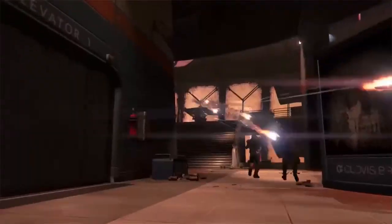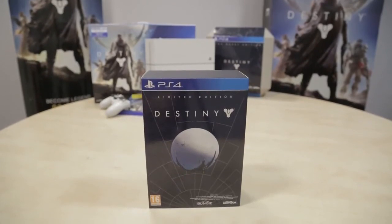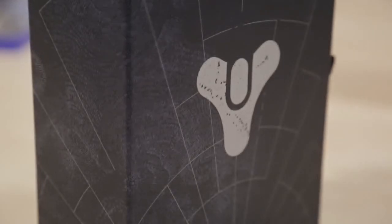While the Ghost Edition may be sold out for some of you, the limited edition is still available, so let's take a look inside that. The limited edition comes in its own slip case with the regular game information on the back, and the box is embossed with the Destiny logo, with everything living inside a little compartment.